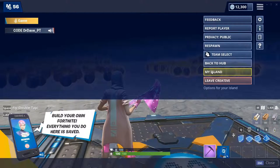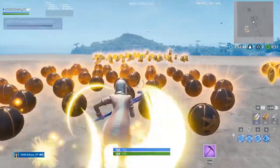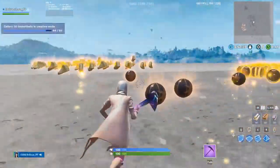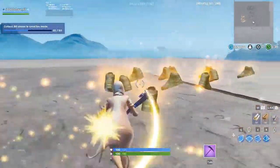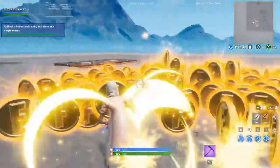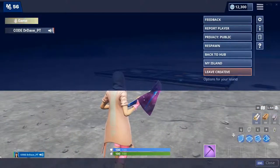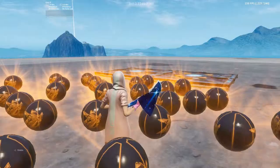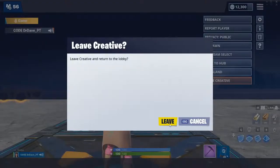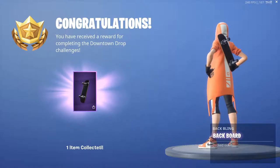All you have to do is start the game, and after you've started the game, all you need to do is collect all of the items. Then you're done. After the game is complete, you can return to the island, leave creative, and once you've completed that, you'll see that you have all of the items unlocked.